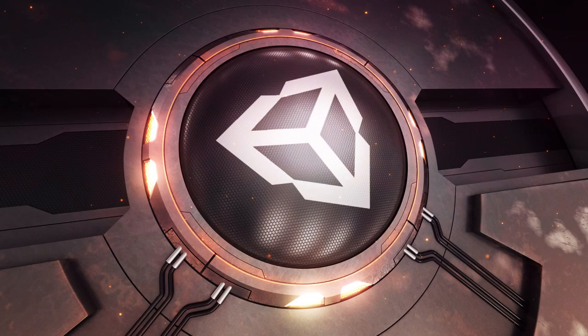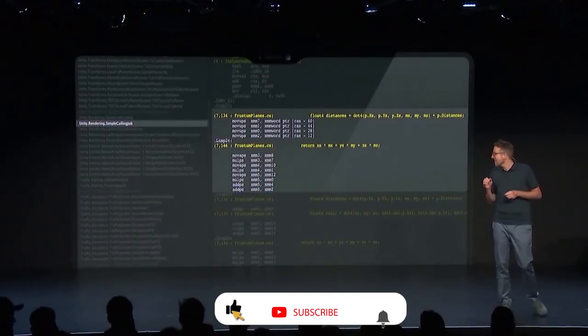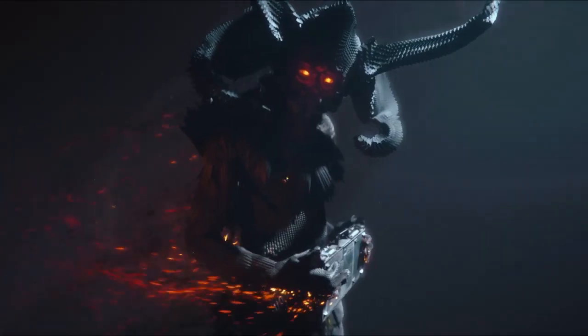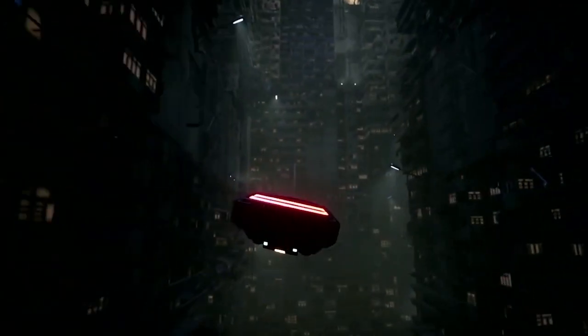For Unity 2020, their focus is more so on polishing and expanding many of the tools released over the past year or so, rather than adding more features. Aside from introducing the new data-oriented technology stack, or DOTS framework, that will be integrated into the engine, many of the plans for Unity 2020 revolve around polishing and expanding pre-existing features. With Unity's new high-performance multi-threaded DOTS framework, Unity 2020 will be able to take full advantage of multi-core processors, making games not only perform better but run faster as well.